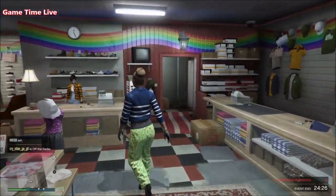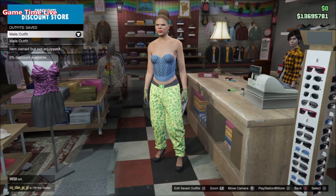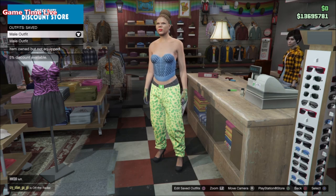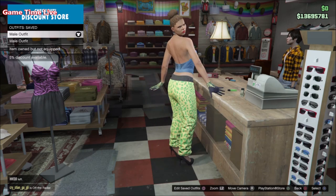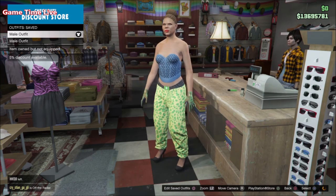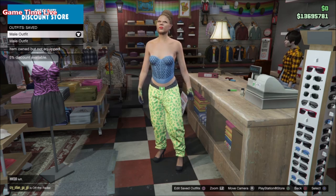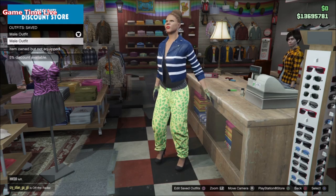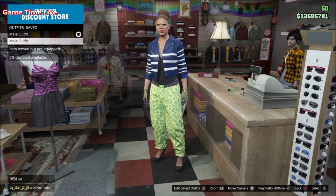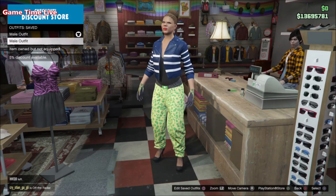Hey everyone and welcome back to this brand new video here on the channel of Gamesham Live. In this video I'm going to be showing you a male white joggers outfit and a female outfit tutorial of the latest patch 1.46 using the outfit transfer glitch. I had some requests for female outfits and for blue and white jogger outfits, so I made a combination of those two. This is a color matching outfit for both the male and female character — not a couple's outfit.